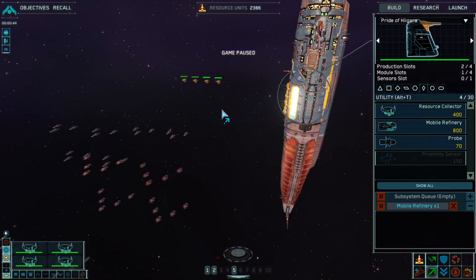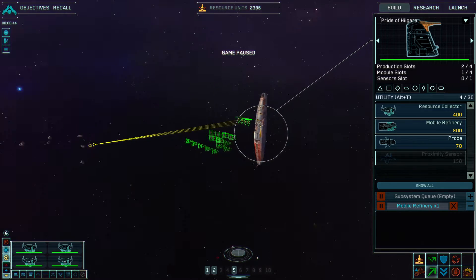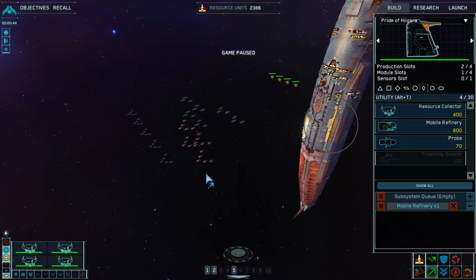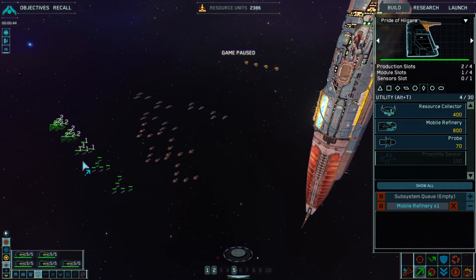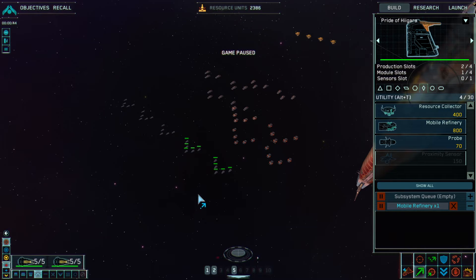I just double-click them — selects all the ships of the same type on screen — press H, and they'll go over there. We're not going to unpause it quite yet. Okay, so we're going to split these up a little bit. Now that everything's in the same spot, it's easy and we're paused — it's all orderly. We're going to make Group one designated.